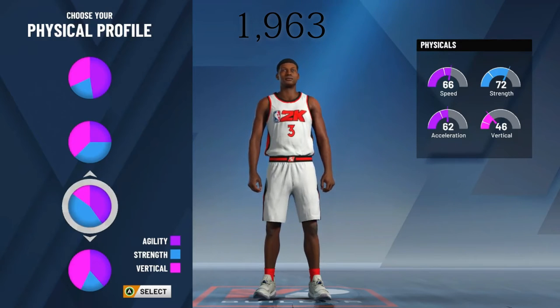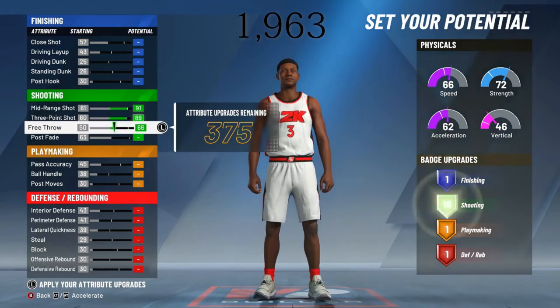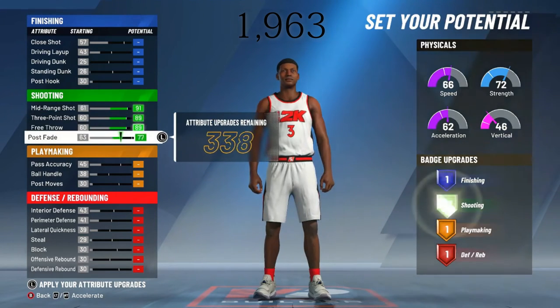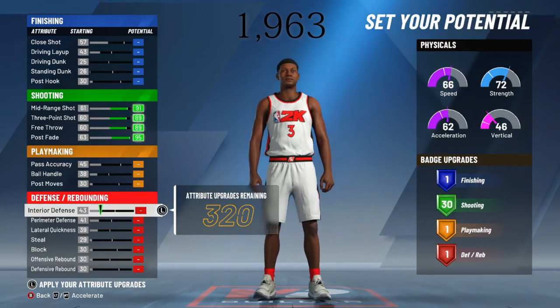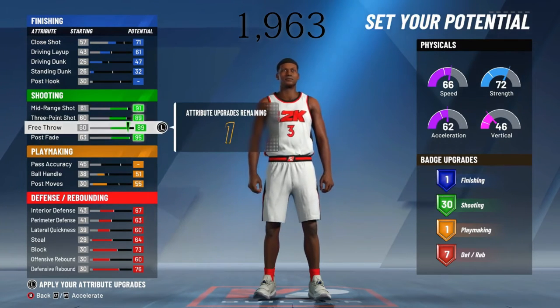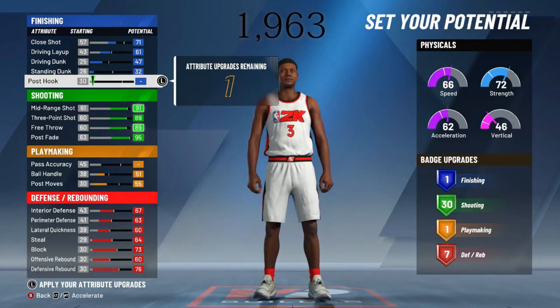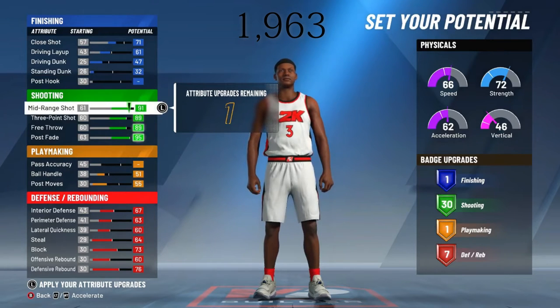I'm going to increase all of my shooting attributes — all of them — just because he's a stretch, which means you get 30 shooting badge upgrades. I'm also going to increase some of my defense just so he is not going to be weak. This is my final stretch big build for the very beginning of the year. As you can tell, I increased all of my shooting attributes and all of my defensive attributes. What's going to make this build whatever you really want it to be is how you choose your badges.